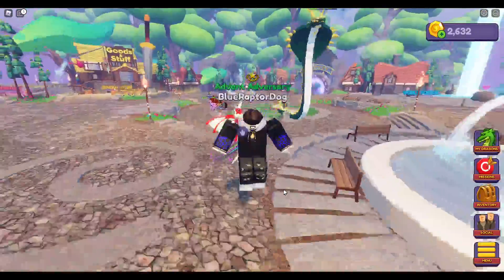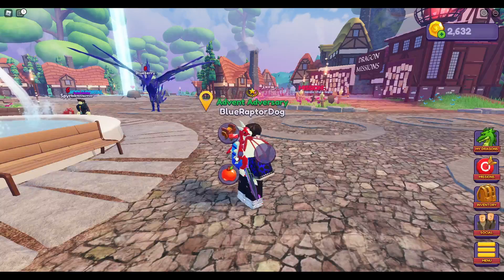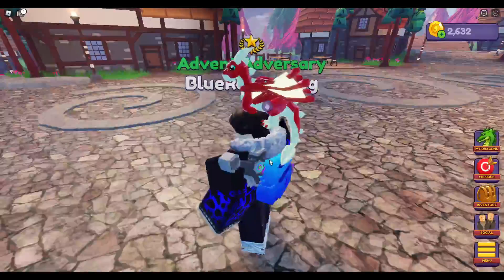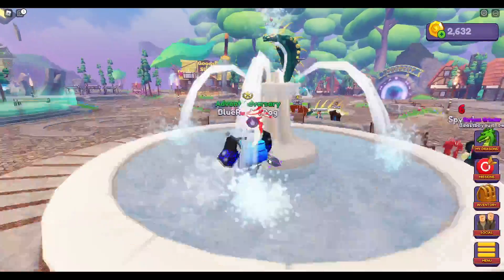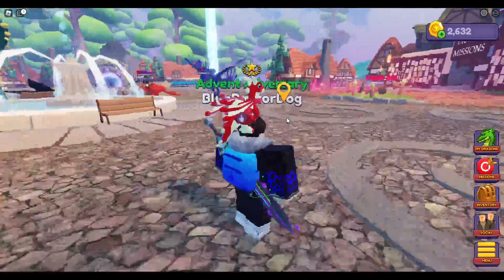You can place the baby dragon on your head or your shoulder. On the shoulder it looks pretty cool, though I'd prefer the backpack wasn't there. On your head it just sits there — I like that more because it won't get stuck.